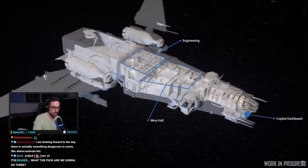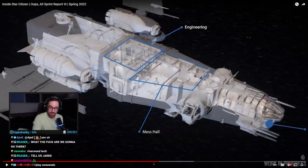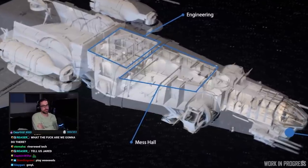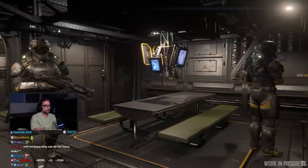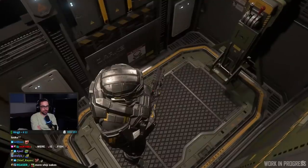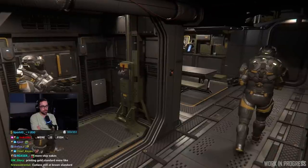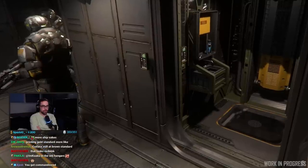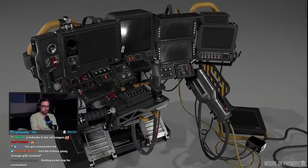Before Invictus Launch Week next week, let's look at a vehicle currently in production - the Drake Corsair, being taken to the current gold standard. The mess hall includes a slight change from concept to improve player traversal: originally the entrance lift came up between two turns, causing a traffic jam in testing. The entrance lift now comes up in a sealed cubby off the mess hall for improved traversal. The real hotness is in the cockpit, with dashboards currently making their way through final art phase.